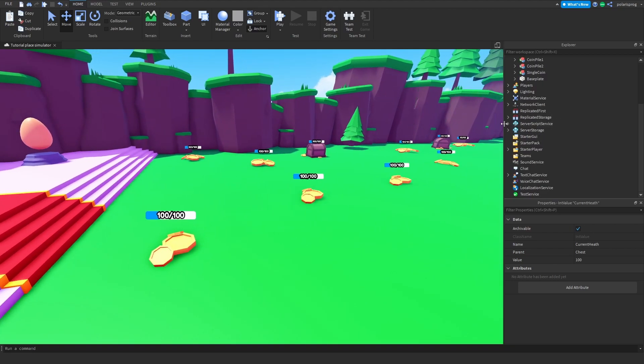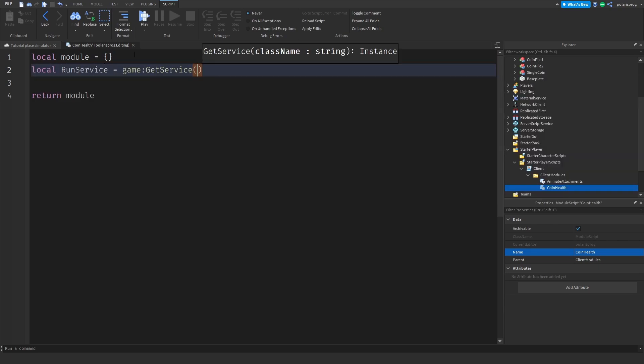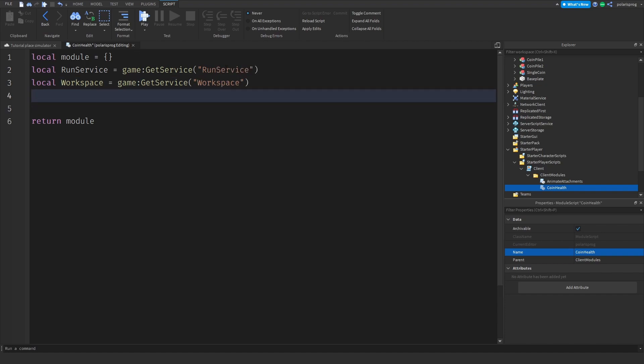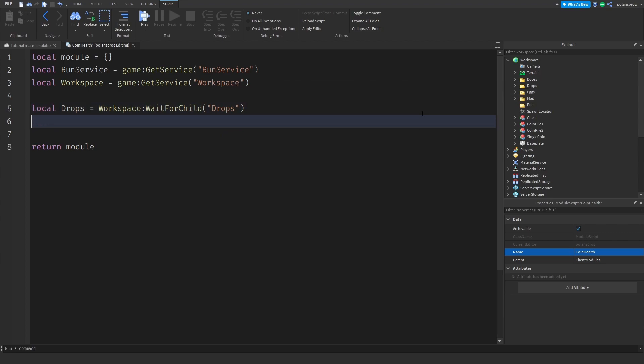Now I'm going to work on the damaging system. Inside the client script I'm going to add another ModuleScript — I'll rename it to 'HealthSystem'. In here I'll set up: `local RunService = game:GetService('RunService')`, `local workspace = game:GetService('Workspace')`, and `local drops = workspace:WaitForChild('Drops')`. That's all we need for variables.